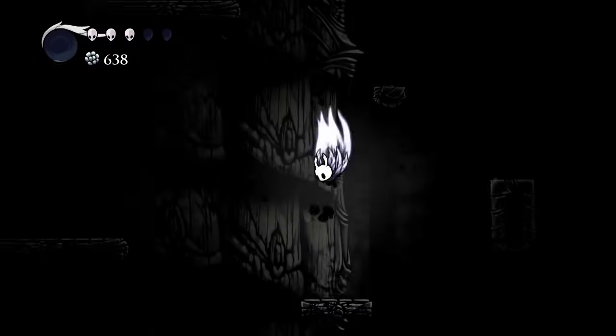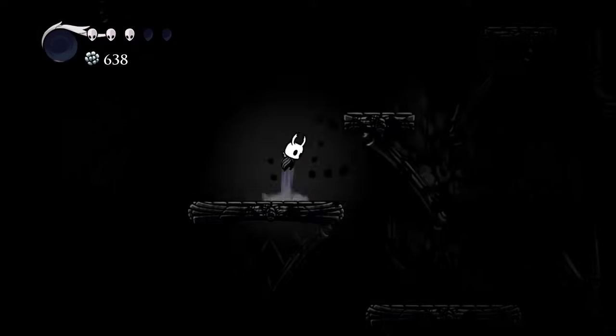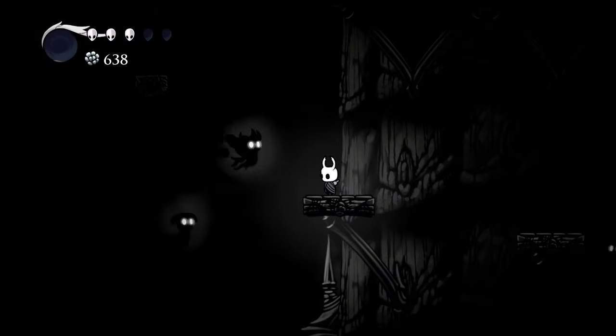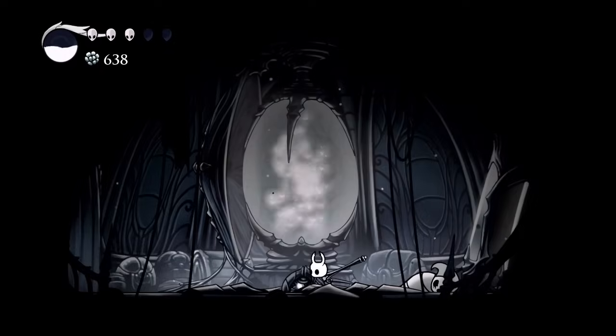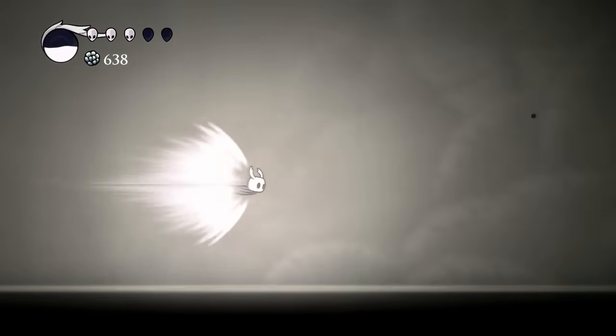This is some really easy, straightforward platforming so I sped it up a little bit faster. Once you make it to this room, flip the switch, turn on the light, and then use your Crystal Heart ability to make your way across the chasm.